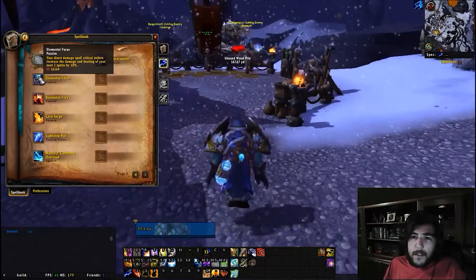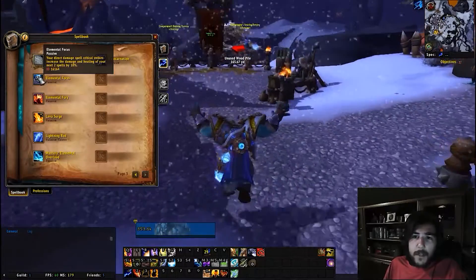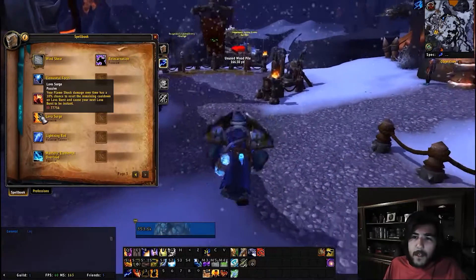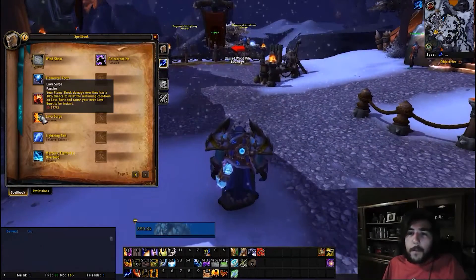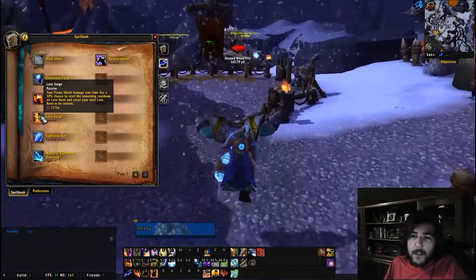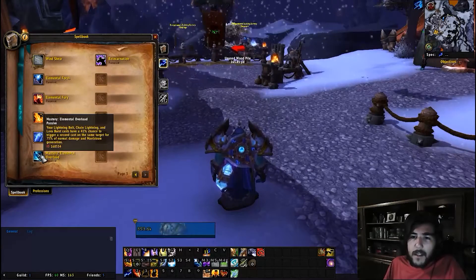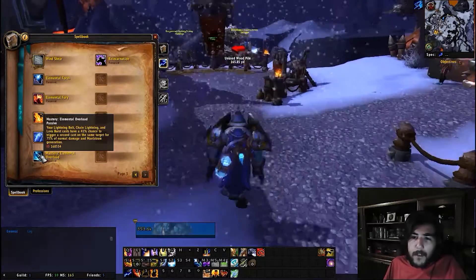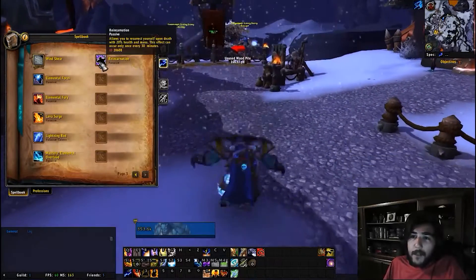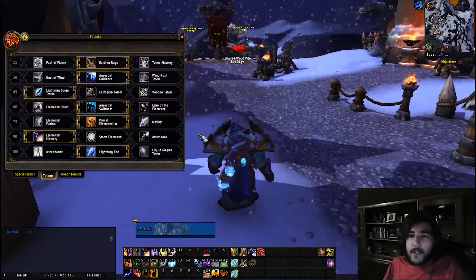Passives: your direct damage spell strikes increase the damage and healing of your next two spells. Your flame shock has a 10% chance to reduce the cooldown on lava burst and cause your next lava burst to be instant. Elemental overload is the multistrike mechanic. And then we have reincarnation.